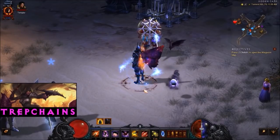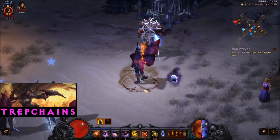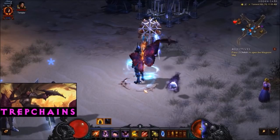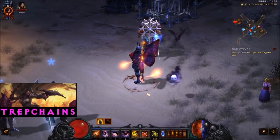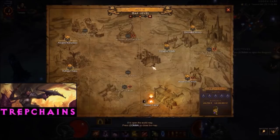Princess Lillian is a very rare unique spawn within Whimsydale. A typical goblin run will vary based on where you read about it, but there are a bunch of goblin farming guides out there.